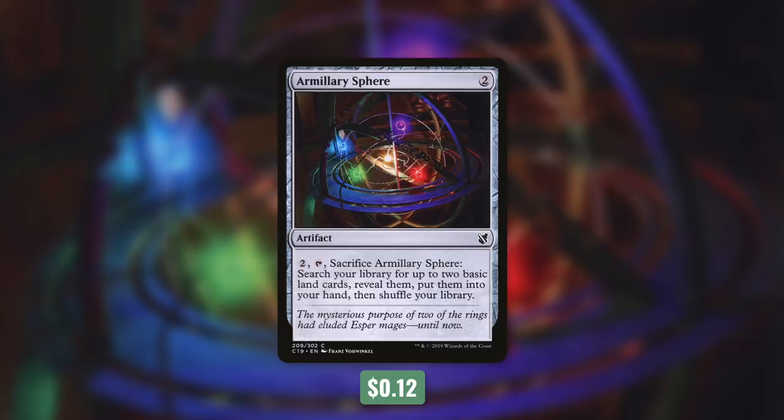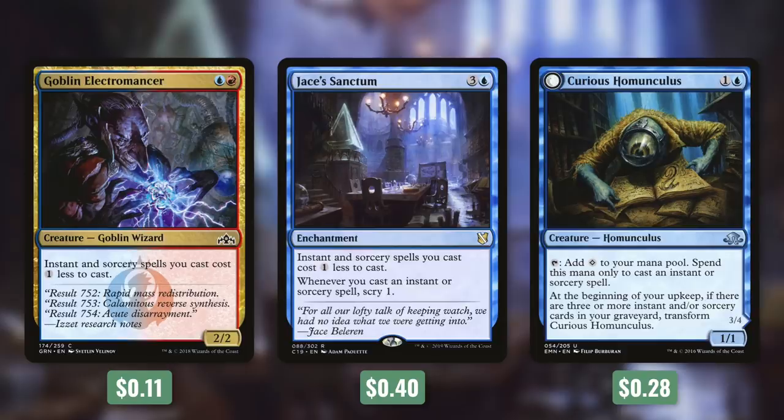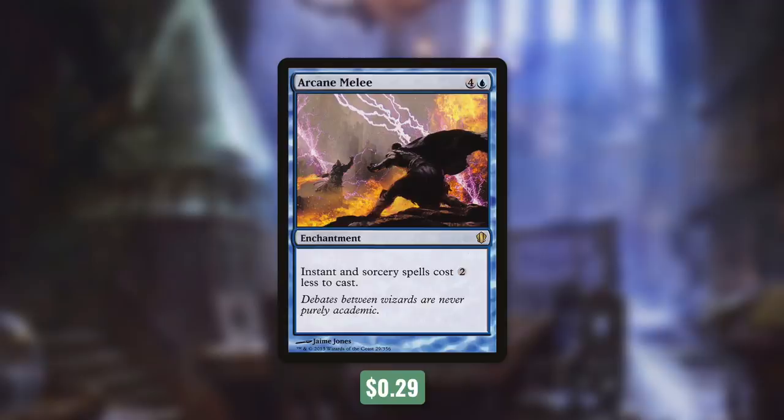Outside of ramping, we've got other ways to help us cast more spells. Tactic number two: Less is More. First up there's Goblin Electromancer, which says instant and sorcery spells you cast cost one less to cast. Jace's Sanctum does the exact same thing, but also says whenever you cast an instant or sorcery spell, scry one. Curious Homunculus taps to add mana you can spend only to cast an instant or sorcery spell, and at the beginning of your upkeep, if there are three or more instant and/or sorcery cards in your graveyard, it transforms into Voracious Reader — which also makes instant and sorcery spells cost one less. But our biggest cost reducer is Arcane Melee, which makes instant and sorcery spells cost two less. This does reduce the cost of our opponents' spells too, but we're going to get a lot more value out of it than they will.